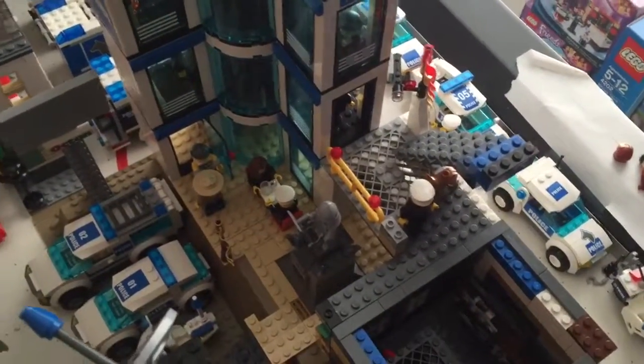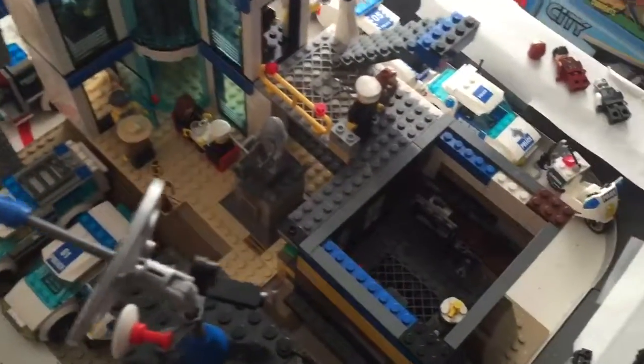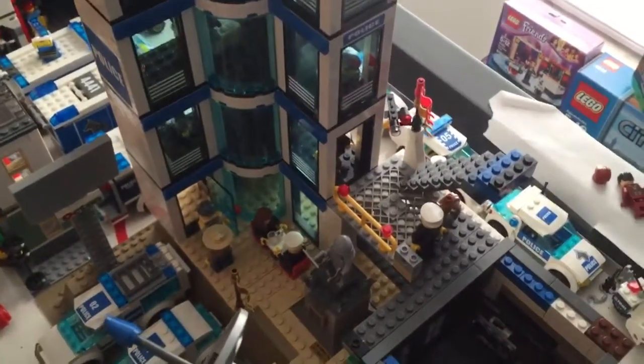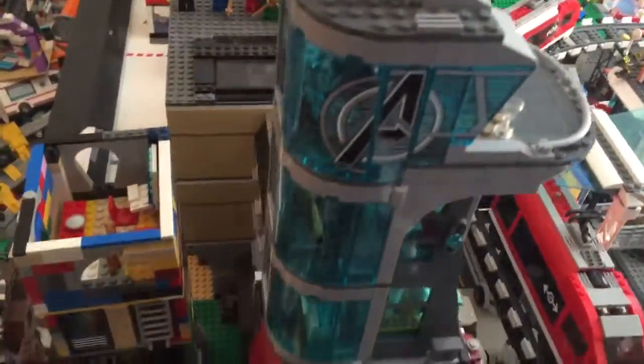Here we are for part two of the police station mock, and we will be doing the interiors of Center Tower, which is the eight-story building next to the police station. I already have all the floors laid out here — here's the top of Center Tower and the rest of it.